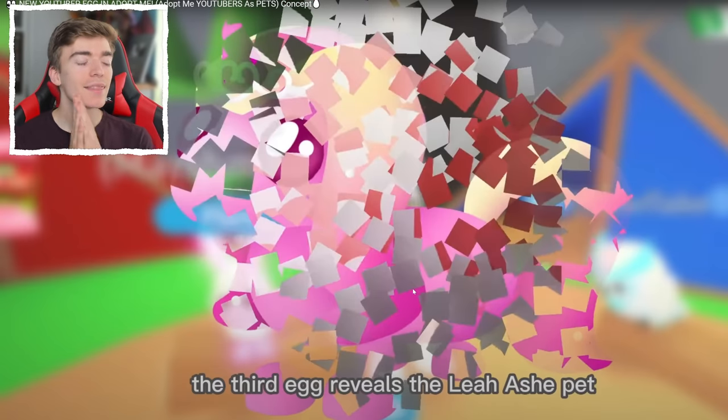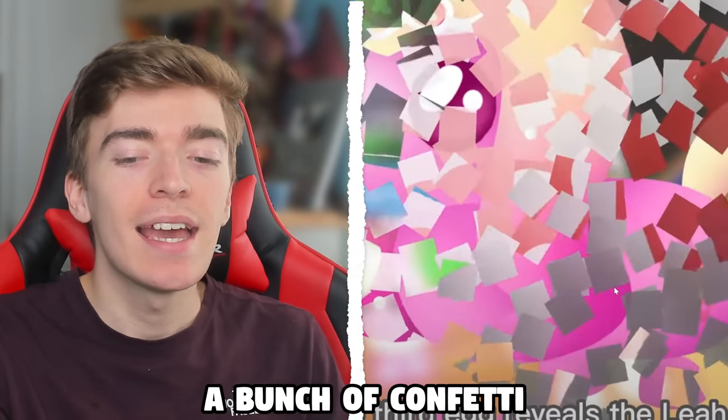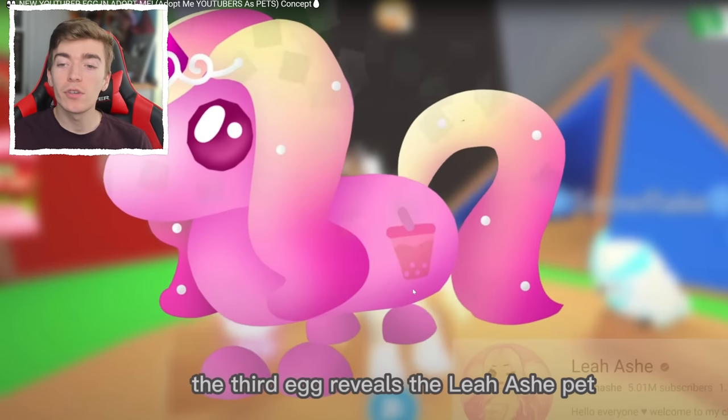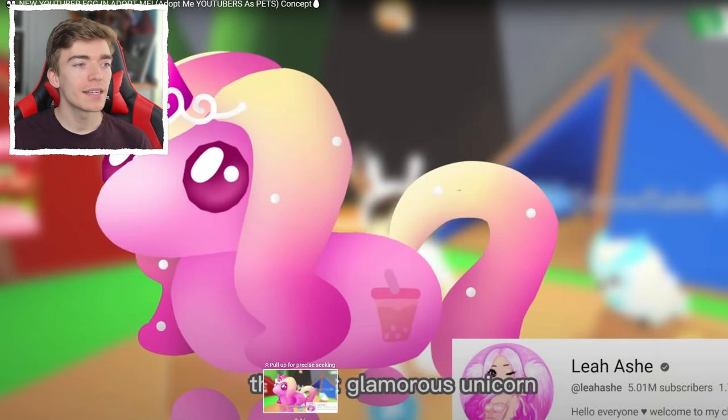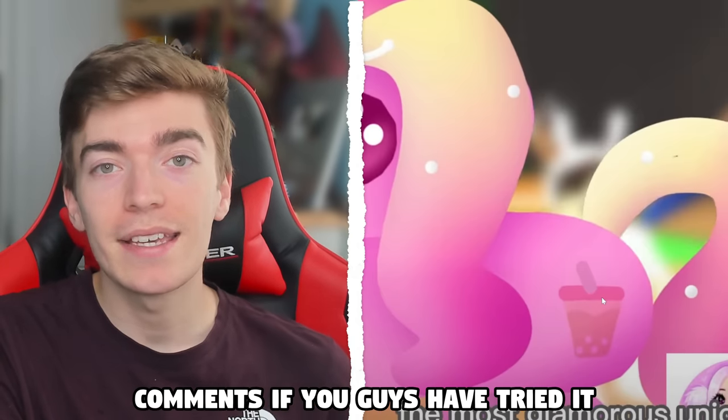The next one is the Lear Ash pet. I don't know what pet Lear Ash could possibly be. There's a bunch of sparkles, a bunch of confetti, and the pet is brand revealed. It's got like some boba on it, which is cool. I think it's like a really glamorous unicorn — it's got like a tiara and these nice gradient effects because of Lear Ash's colors. It kind of looks like Lear Ash if you were to turn her into a pet. Maybe she drinks a lot of this type of drink. I personally have never tried boba — let me know in the comments if you guys have tried it.